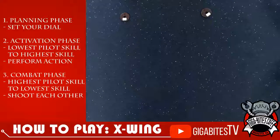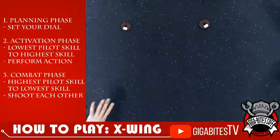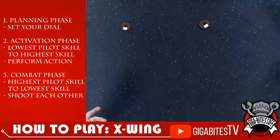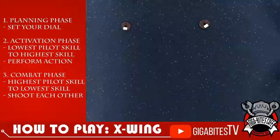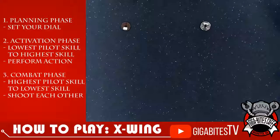So I've chosen my two maneuvers. We're all done with the planning phase — we all have our maneuvers set. So now we go from the lowest pilot skill, which you have two basic bandits, whereas I have an elite red squadron. So I have higher pilot skill — your guys will go first. Because they're both the same pilot skill, you can do them in either order. I will do number one — four forward. He's hitting the gas.